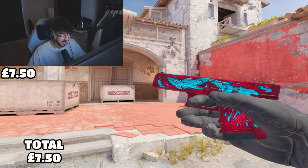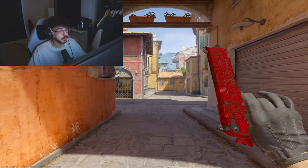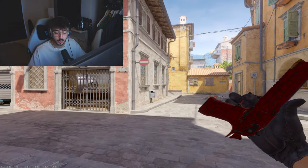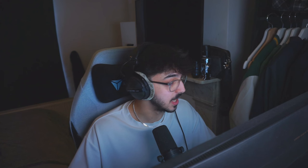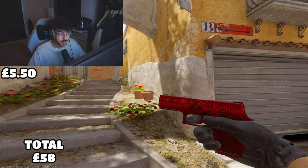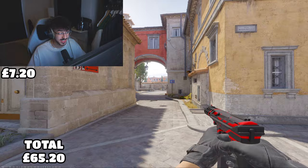Moving on to the mid tier — starting with pistols. The Glock-18 Water Elemental Factory New for £7.50, the USP-S Traitor in Minimal Wear for £12 (personally my favorite USP-S skin), and the Deagle Crimson Web Minimal Wear for £25 — Deagles are just expensive. For the Berettas we have the Hemoglobin Factory New for £8, which is quite expensive for a Berettas. The P250 Muertos Factory New for £5.50, and the Tec-9 Isaac Factory New for £7.20 — which is a lot for a Tec-9.